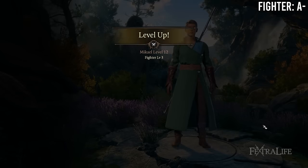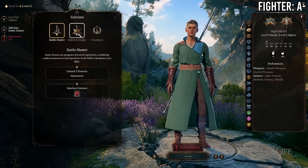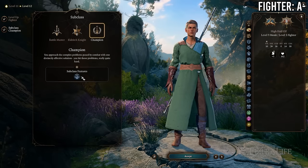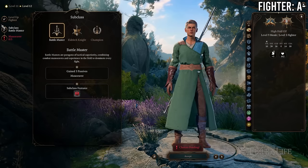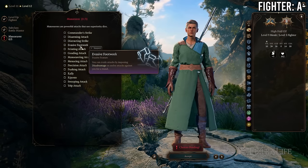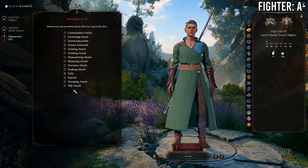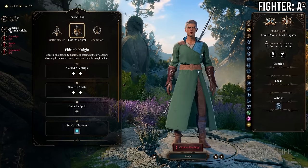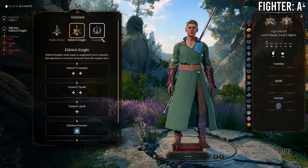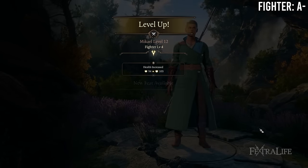At 9 Monk / 3 Fighter you gain a fighter subclass and lose Improved Unarmored Movement and Purity of Body. This is a good trade — even better than 10/2 — because there's a lot to love in fighter subclasses: Battle Master gives superiority dice that replenish on short rest just like ki, Eldritch Knight gives spells, and Champion gives better critical hit chance. If you're planning on going at least 10/2 you might consider going 9/3 instead.